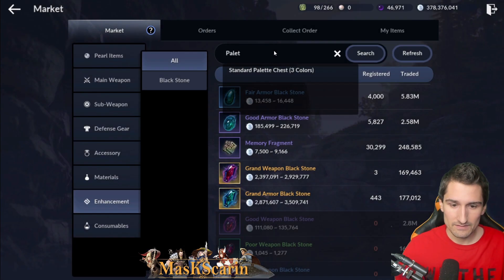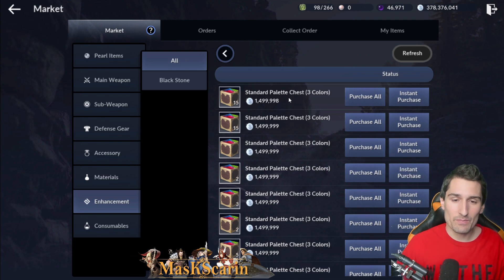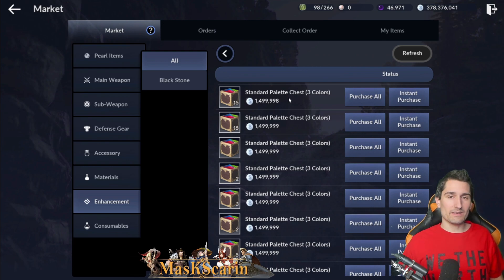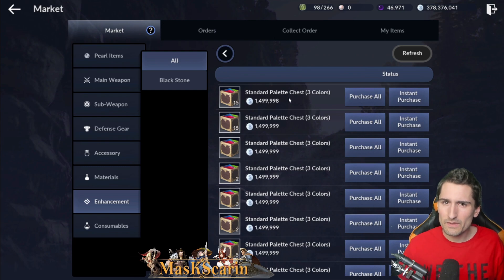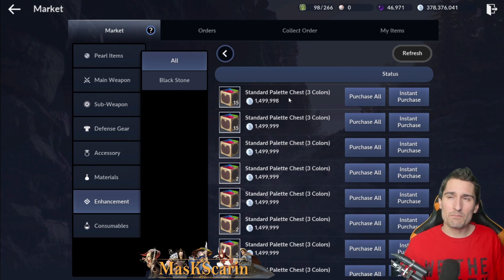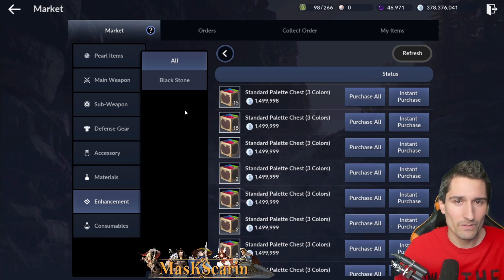In the market today — pallet chests. Shout out to the market being bought out too. Pallet chests are going down. These have been an absolute money farm — 1.5 mil per pallet chest, absolutely insane. It's just a matter of time before people realize that the conversion rate between buying these and buying the black pearl pallets out of the shop are just like infinite. The black pearl supply is just going to get depleted all over the place. They're not going to crash this week — I could see them maintaining 1.5 mil this week, and maybe they'll start dipping at the end of this week.